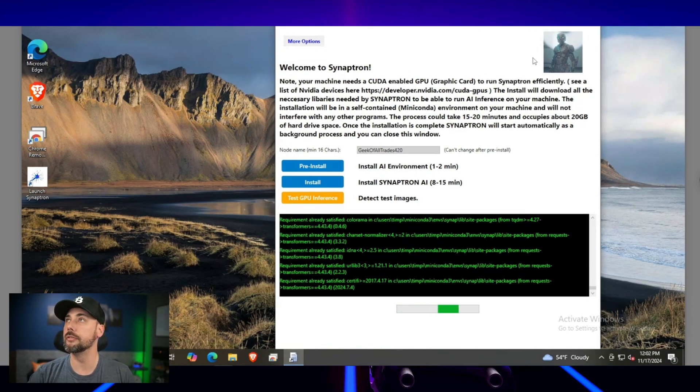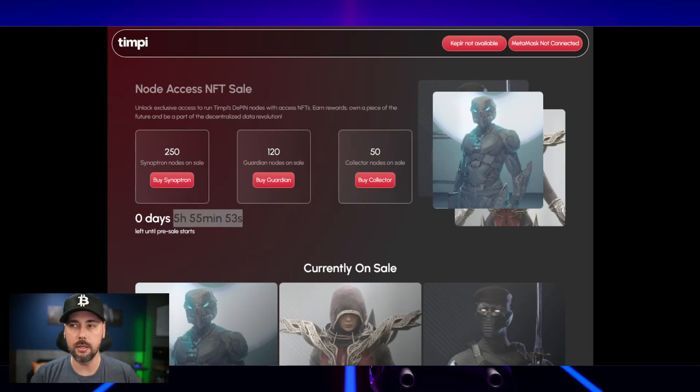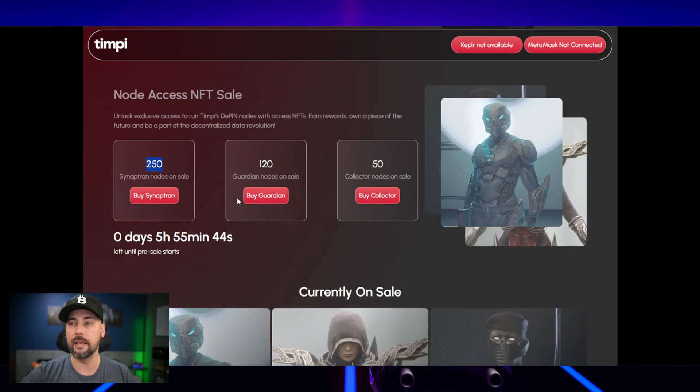While we wait, worth noting this node sale isn't just Synaptron nodes. They're releasing 250 Synaptron NFTs, plus 120 Guardian nodes and 50 Collector nodes coming up for sale. I plan on picking up a couple more Collector nodes. Importantly, Synaptron and Collector nodes do not require a public IP or DDNS, but Guardian nodes do.